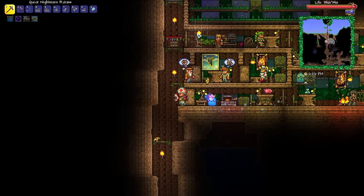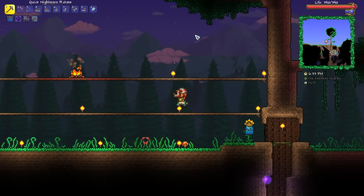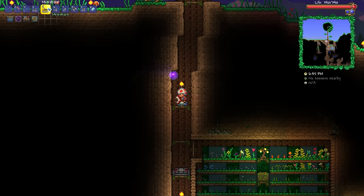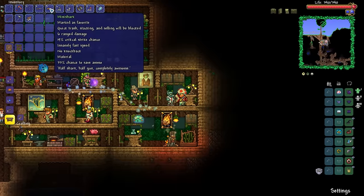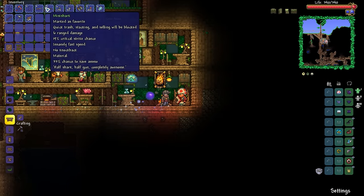Hey, welcome back my friends to another episode of the Terraria Master Ranger playthrough. In the last episode, we did something truly crazy — we took down Skeletron before Queen Bee, and it was all thanks to a combination of the Mini Shark and the Musket. Both of these things together just absolutely obliterated Skeletron. It is quite remarkable how good these weapons actually are.